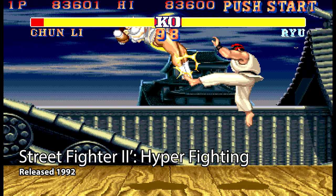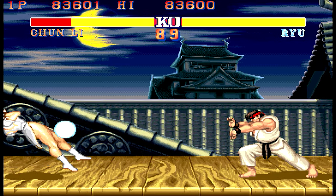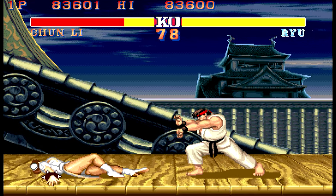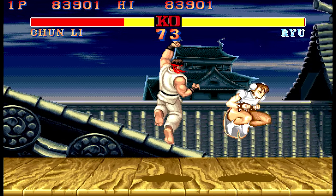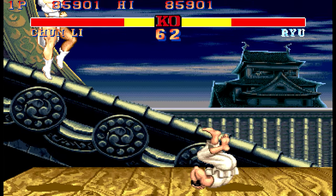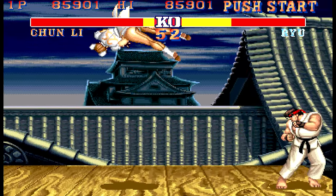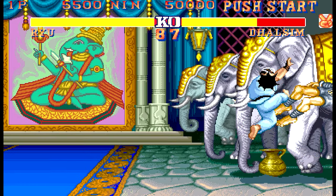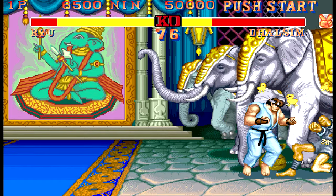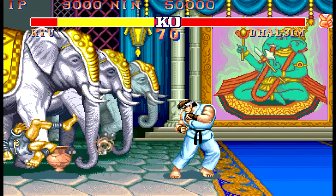There's no way you could have a compilation of Capcom arcade games without a Street Fighter title in there. The one opted for here is Hyper Fighting — the third of the Street Fighter 2 arcade games and the one ported to the SNES as Street Fighter 2 Turbo. This means it offers numerous things the original Street Fighter 2 didn't, like the ability to play as the four boss fighters and the option to have two players fight as the same character — so yes, you can both choose Ken. It also includes a speed toggle for turbo speed. While this is undoubtedly a magnificent, iconic game, personally I'd have swapped it out for Super Street Fighter 2 Turbo, giving you 16 characters, a combo counter, a super meter and all that. Still, Hyper Fighting is a classic regardless.